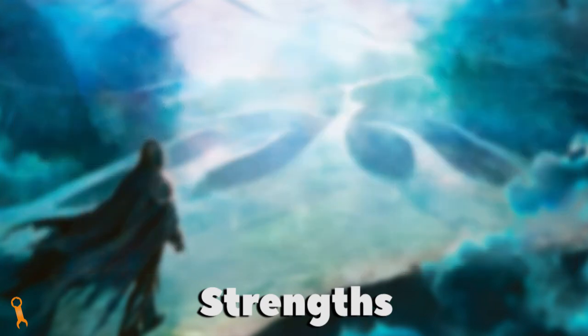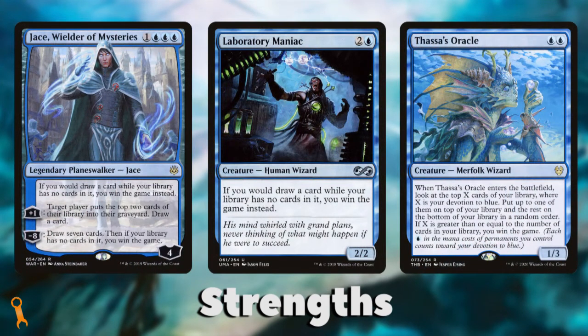But there is a big difference between trying to mill your opponents and trying to mill yourself. Blue has the unique effect of being able to win — rather than lose — by having an empty library. Jace, Wielder of Mysteries; Laboratory Maniac; and Thassa's Oracle all have the rare 'you win the game' clause for having no cards in your library. In Commander, this is often exploited, especially at higher power levels, because it's a win condition that takes your opponent out of the equation entirely.